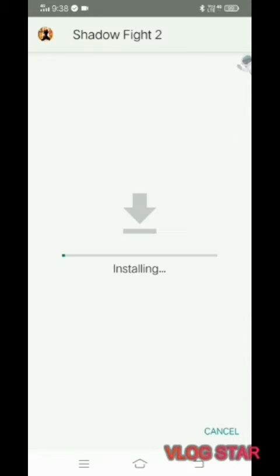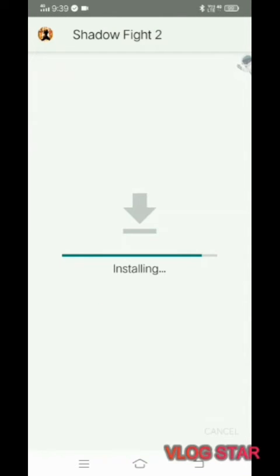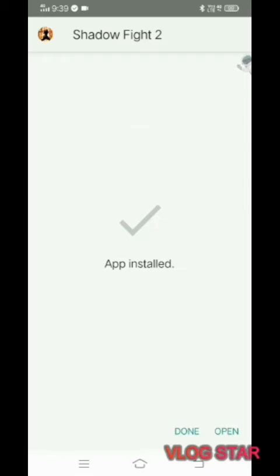Now you can open the file. It started — click on the install button. It starts installing, it takes some time. It's almost installed. Now it's installed — click on the open button.